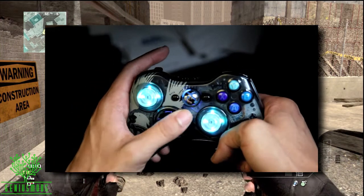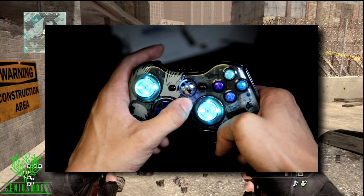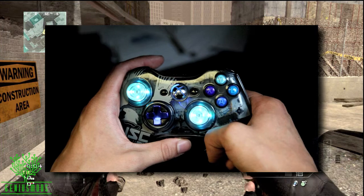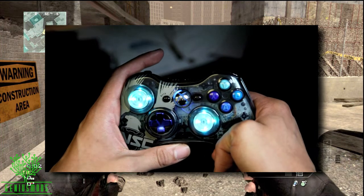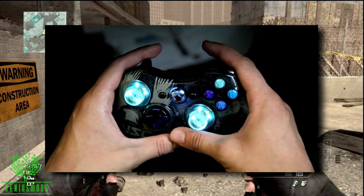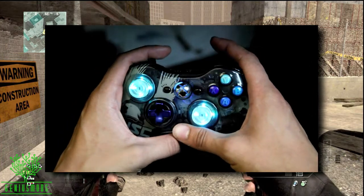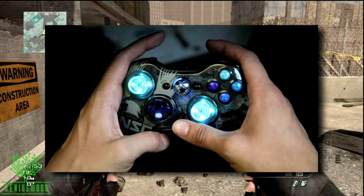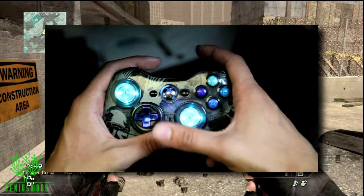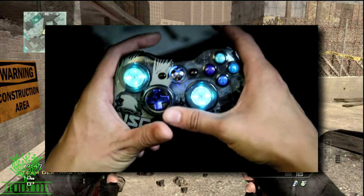I'm gonna go to mode 2 right now and then I'm gonna go to mode 3. Now to enter programming mode you have to hold down the mod button and left trigger and right trigger all together at the same time for about 7 seconds. Then the fourth LED is gonna come on for a few seconds and go off — that means that you've entered programming mode.